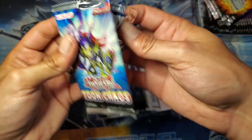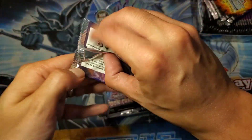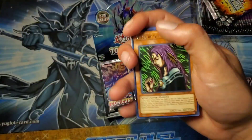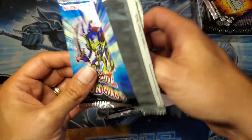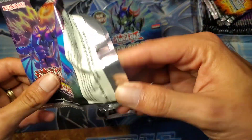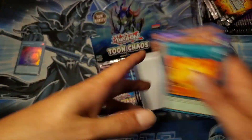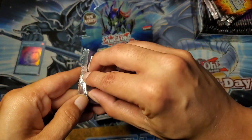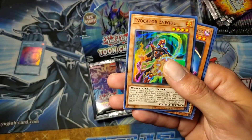Moving on to our next pack, a BLS Toon pack — we have a Driver, Toon Terror. Then we have Witch of the Black Forest. Sublimation Knight is our next super. Moving on — Curse of Dragon, Fire Eternal Chaos is our super. These Chaos packs are certainly harder to get open than your average Yu-Gi-Oh pack. Chaos Space — very nice, that's the first noteworthy pull of the box. Got a noteworthy pull without an ultra, so that's not bad. BLS Evocator Vek.